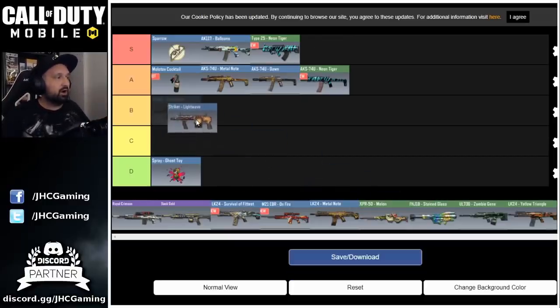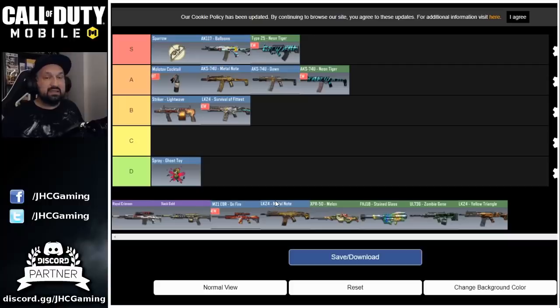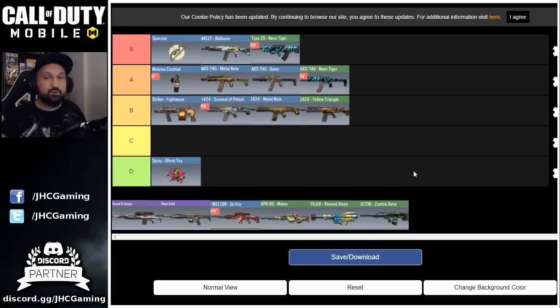I'll put the Striker on B-rank — not for multiplayer, but it's a very good weapon choice for Battle Royale. You know I like shotguns in Battle Royale, so if you don't have a cool skin, go for the Striker, but only after you have the good weapons. Same idea with the LK-24 — I'll put it on B. It's not my favorite weapon at all, there are so many better ARs right now, but it just got a buff lately with a better fire rate than it had in Season 1. It's an okay weapon, but you're probably not going to use it in ranked multiplayer. You have three different skins in the shop, so use whatever you like, but get it with your extra credits.